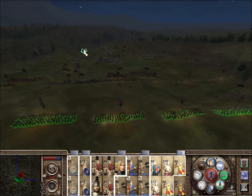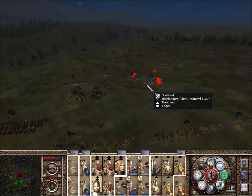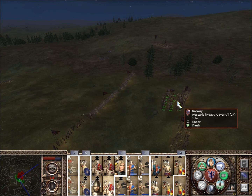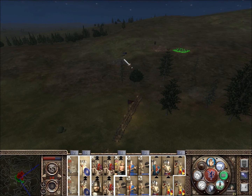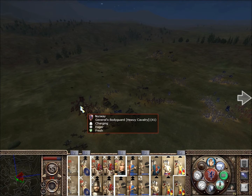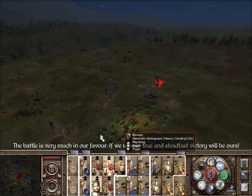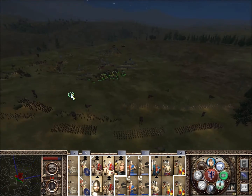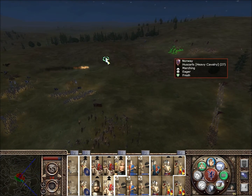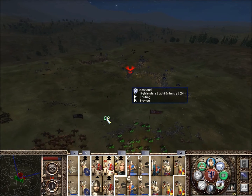Mailed knights — where's our cavalry? Here we have the huscarls. I'm charging there. We should fall back — no, actually, no, we should not. They are routing. Regroup. Don't get carried away here. Yes — thank you for revealing our next target, the catapult. We must chase down a few routers.